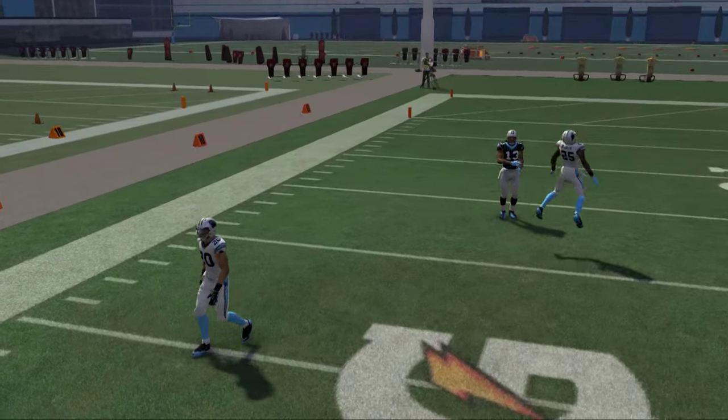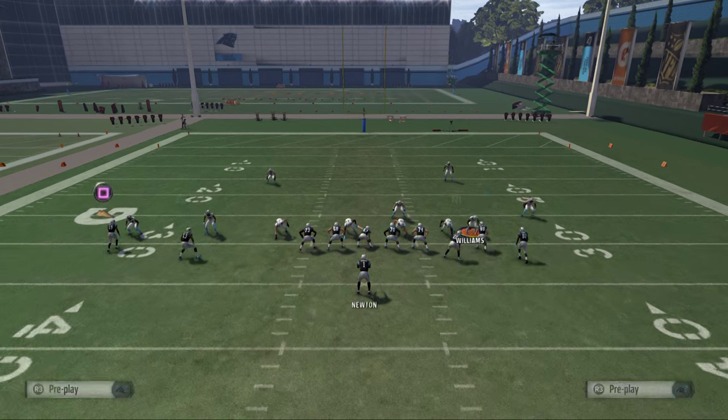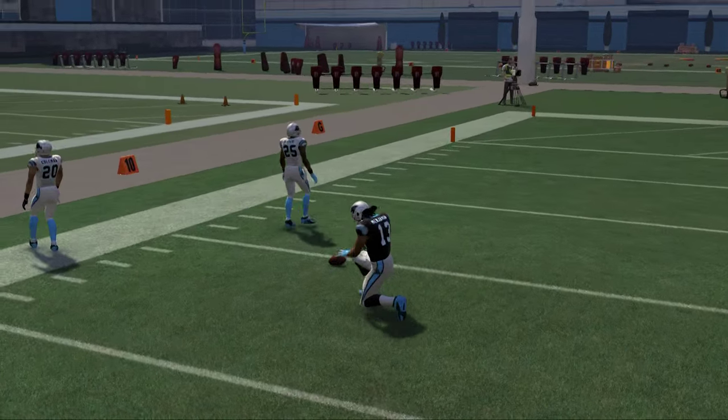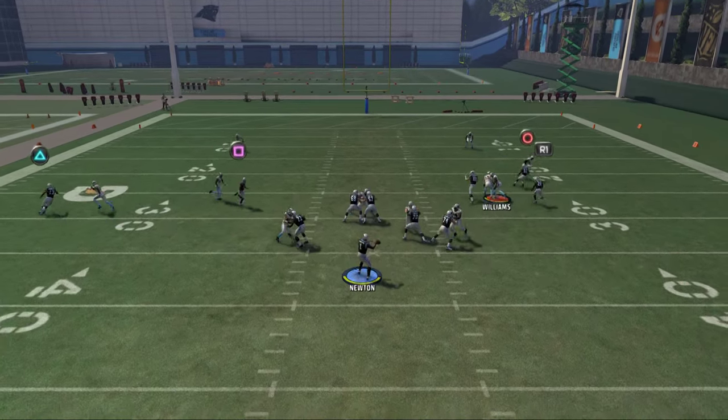You don't want to just throw a high pass lead on its own — that time I did, they were able to make a play on the ball. What you want to do is be high into the left side of the field — high into the left — and you see he's able to get that nice animation where only your receiver can get it. That's really the core of any good route.